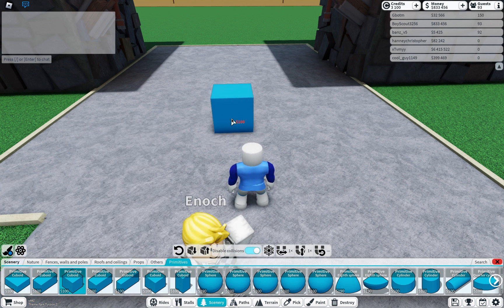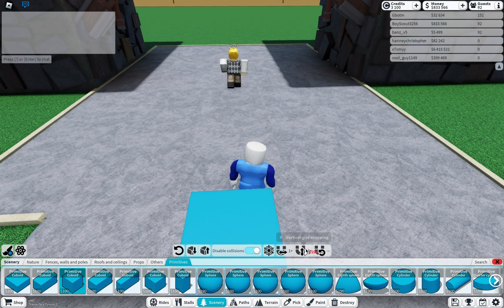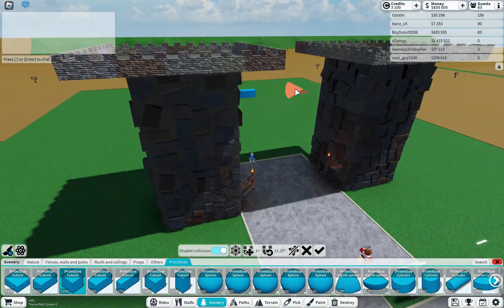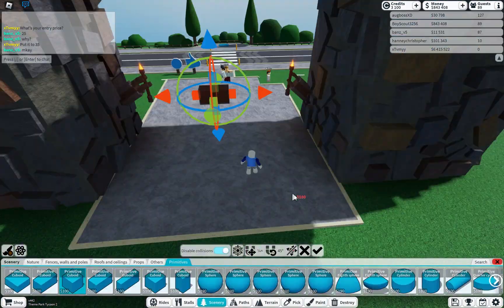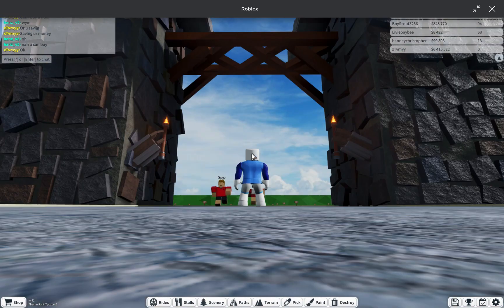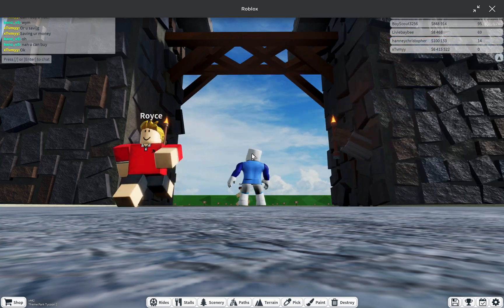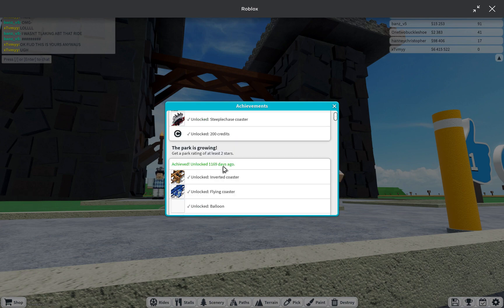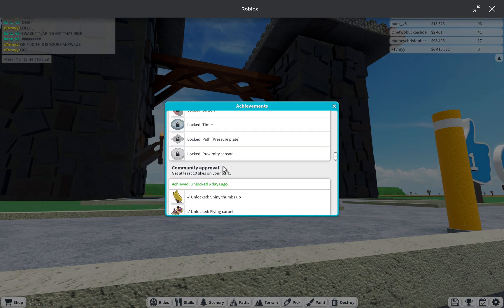Now I'm gonna make a cool thing to hold the sign. Let's get started. I finished it now. I want to hang a big logo on it, but I don't have the achievement. So I'm going to unlock some achievements.